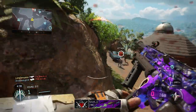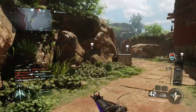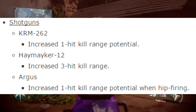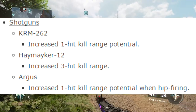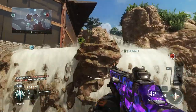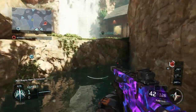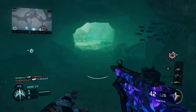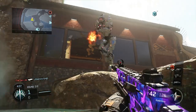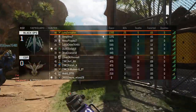Moving on to the shotguns. The KRM received increased one hit kill range potential. The Haymaker 12 received increased three hit kill range. Finally, the Argus received another buff — increased one hit kill range potential when hip firing. I'm not entirely sure why they keep buffing it, as it is already by far the most overpowered weapon in the game.